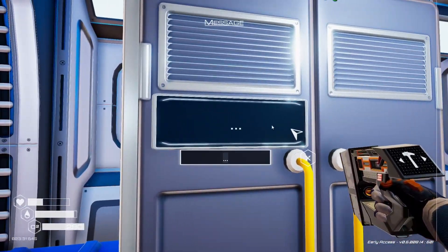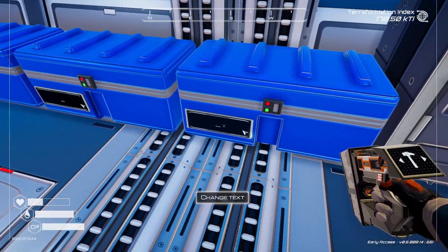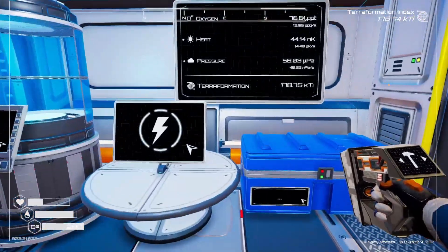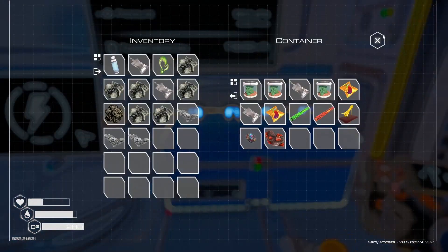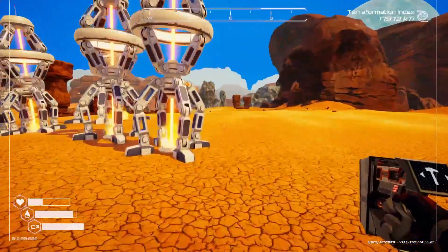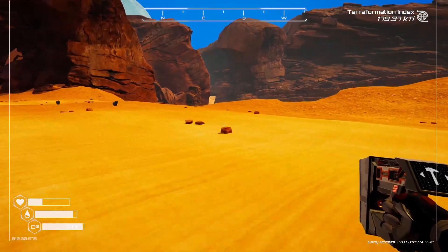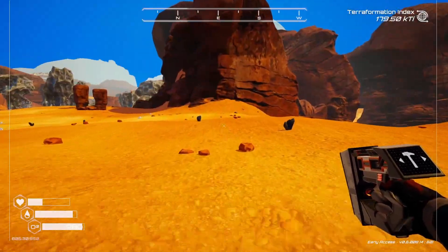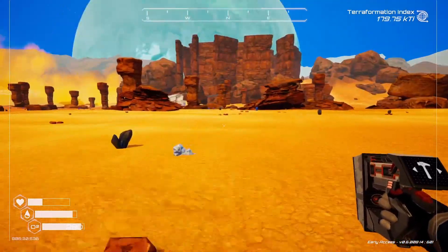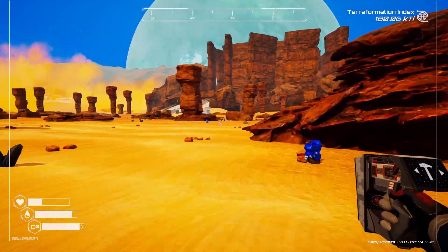Oh, you just got to target change text - you just got to target the label directly. Makes sense. So I need magnesium and silicon. Magnesium is easy to find, silicon a little less so, but that's okay. We'll find the silicon - we always do. Sometimes it takes us a little longer than we'd like, but we find it.